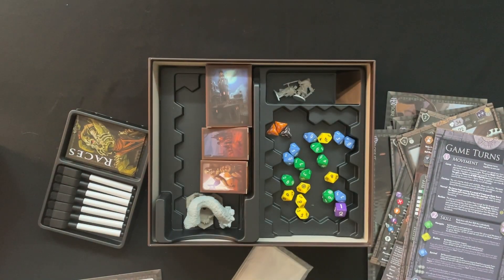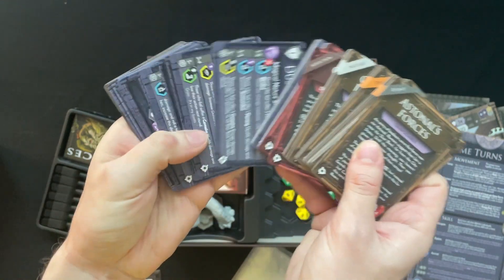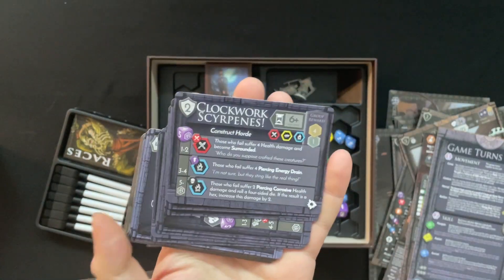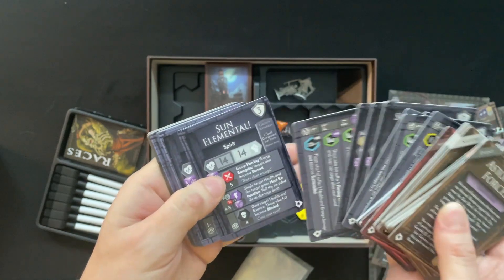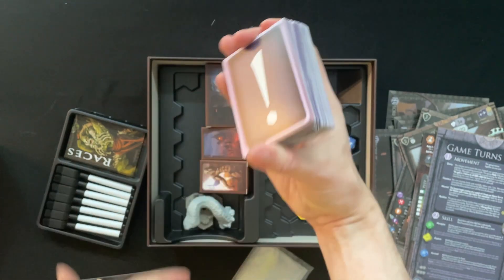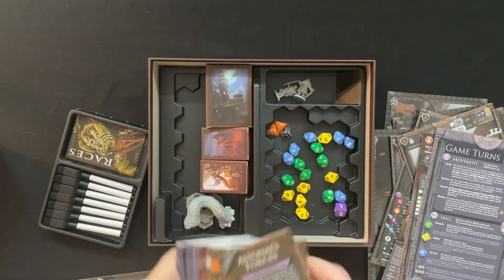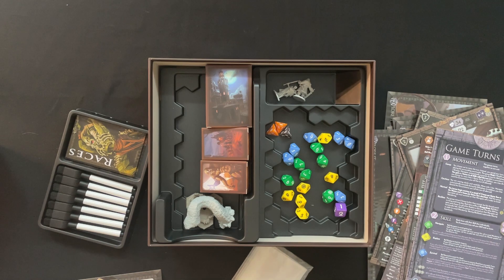We've got our circumstance deck. These are going to be events, discoveries, and things you may run up against with bad guys as well. In Domain of Merzanoctis they actually have artwork on them, but this holds in line with the rest of the series. Regardless of what you can or cannot see on them, the actual text is really immersive — you really do feel like you're up against these creatures and all these situations.